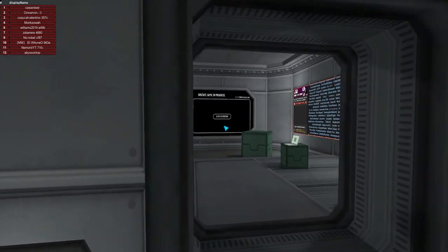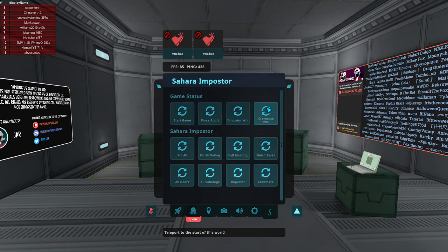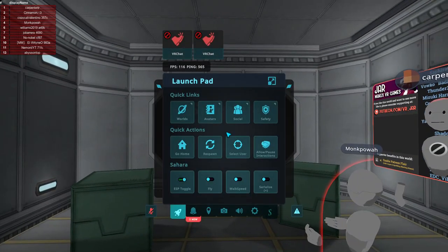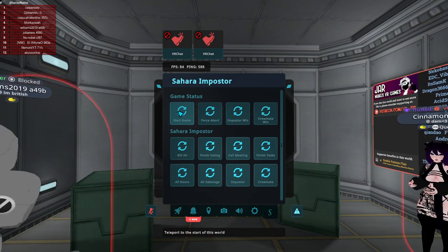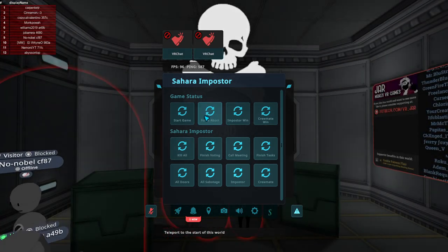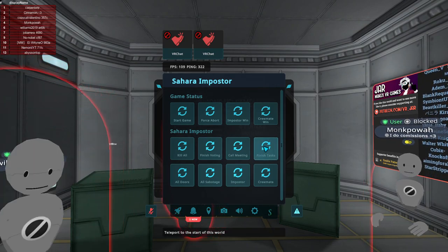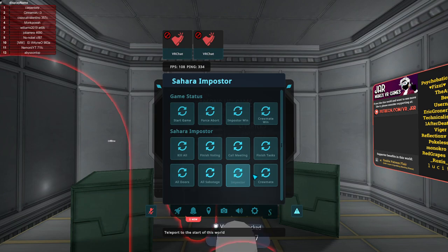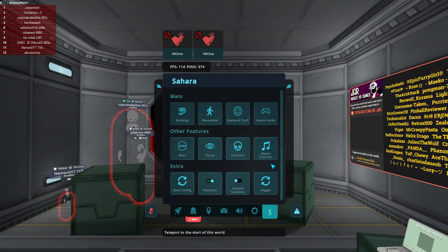Because we're in Among Us right now, I'll show off the Among Us hacks. Under game hacks we have start game, abort game, imposter win, and crewmate win — pretty self-explanatory. This aborts the game so nobody can play. You got kill all, which kills all. You have finish voting, which ends voting early. You have call meeting, which calls a meeting if you're in game. You have finish tasks. This closes all doors, this sabotages everything. You can choose imposter or crewmate, and then we can abort. That's all for Sahara's game hacks.